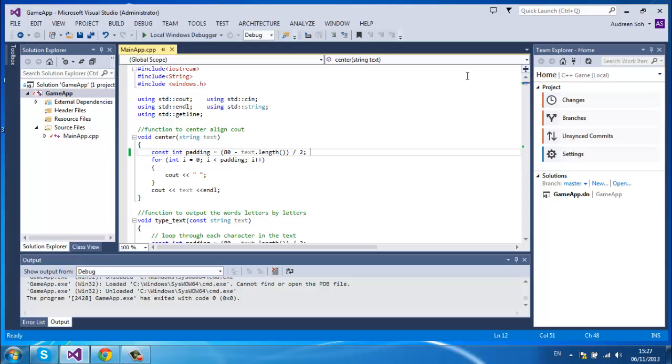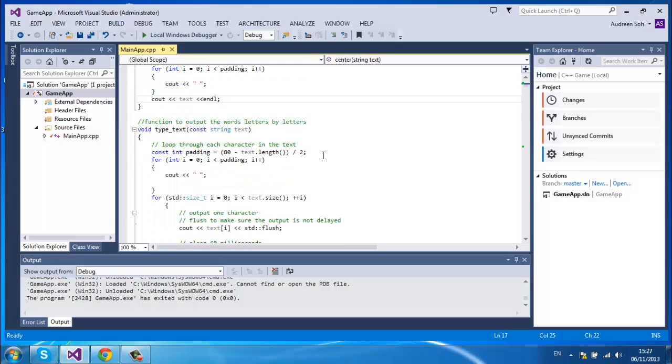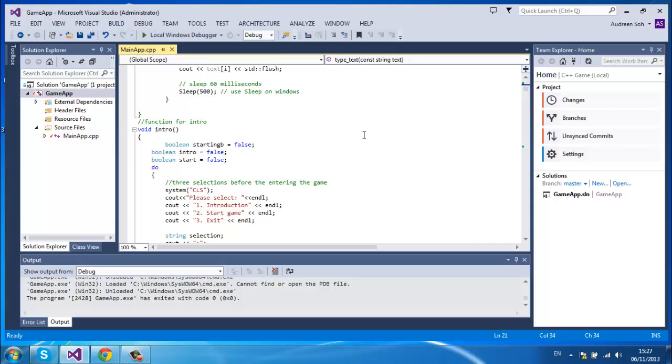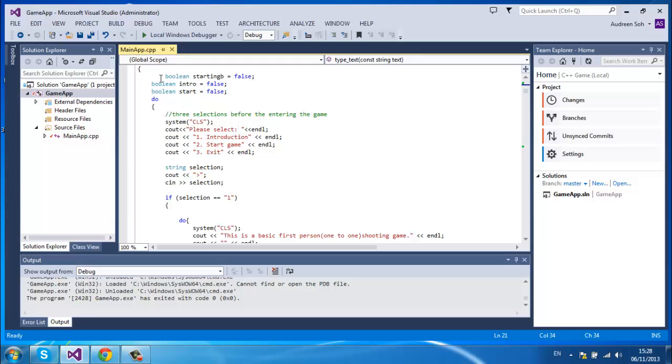Here's my code with the includes and 'using namespace std'. This is my first function called 'center', which outputs my string or sentences to the center of the command prompt. And this is 'typeText', which you see at the end when it says 'Goodbye' — the letters come out one by one in the center of the command prompt. And this is the function for intro.